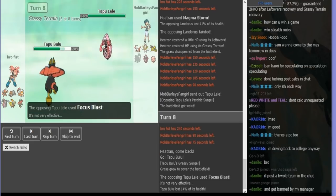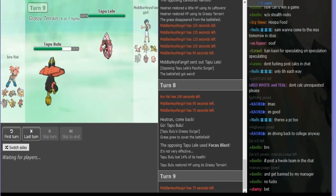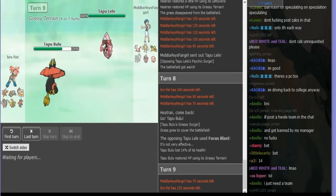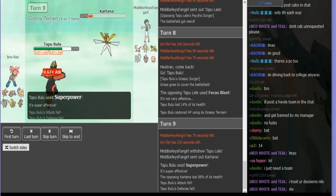Oh — Focus Blast. I was trying to catch Scissor, because Z-Focus Blast would've killed him. I think that's true — I didn't have HP Fire on this set. Or maybe Focus Blast wouldn't kill Heatran. So I'm gonna go Kartana instead of Zapdos, because Zapdos is really low and I need it for Scissor entirely.